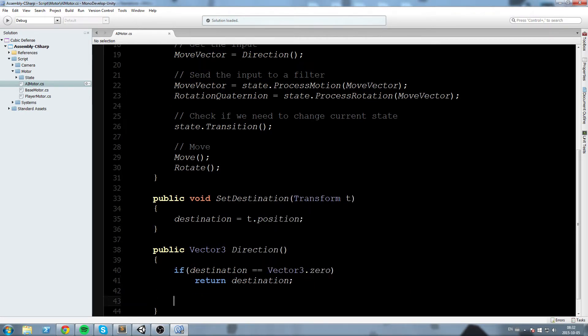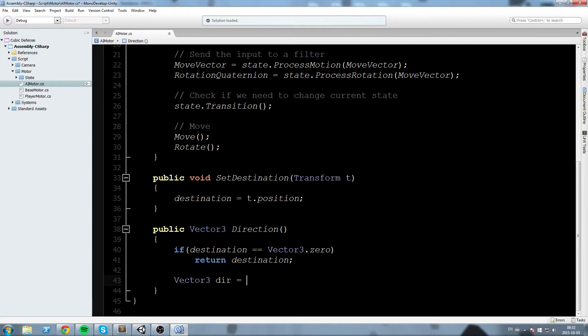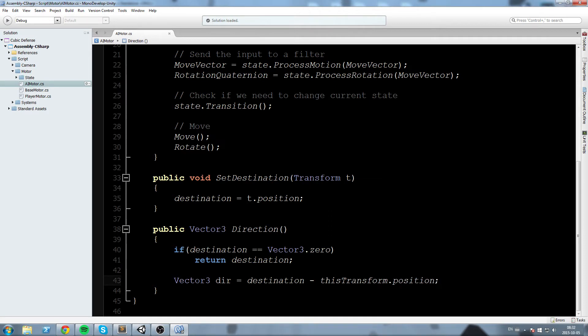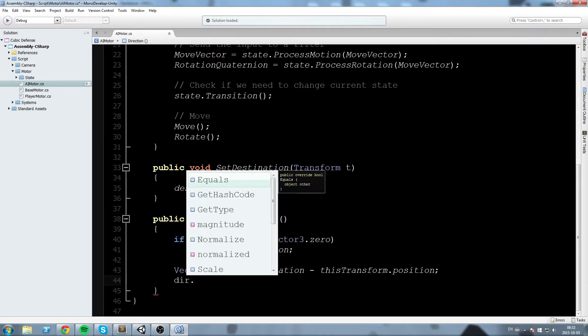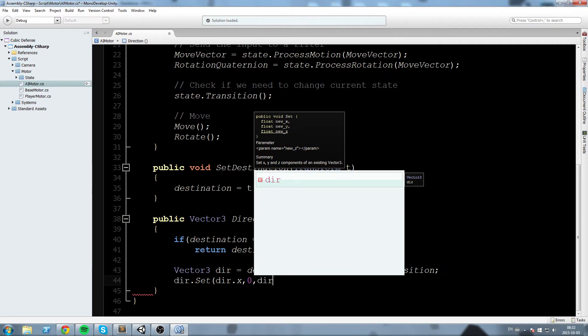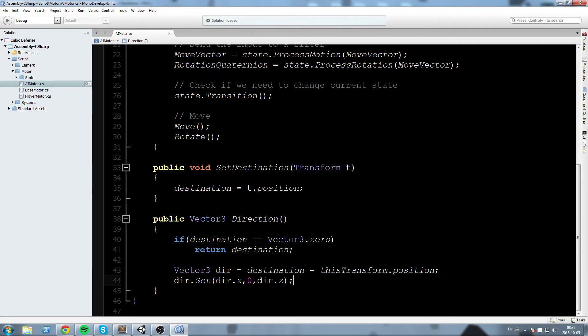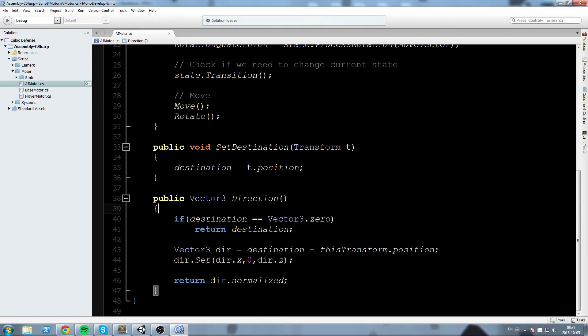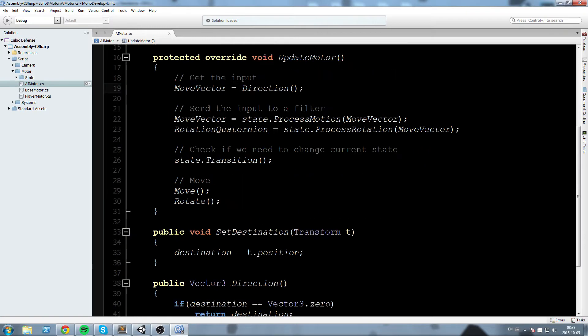Down here we'll declare a Vector3 direction equal to destination minus this.transform.position. This gives us the direction the enemy should go, but it's also going to modify the Y component and we don't want that. So we'll flatten the vector by setting direction with dir.x, 0, and dir.z — giving us a 2D direction vector — and then return dir.normalized, so we have a vector of length 1 pointing toward our waypoint.